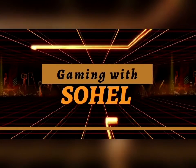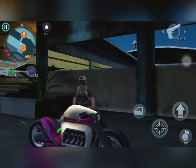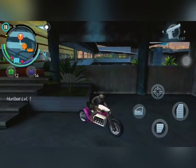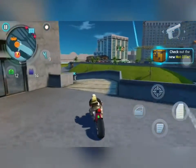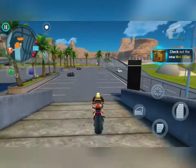Hello guys, myself Sohel and you are watching Gaming with Sohel. Today in this video I will talk about a bike which is on offer in the store and you can purchase it. The bike is the limited Hurled Bed Level 1, whose speed is 236 km/h and its acceleration time is 2.9 seconds.